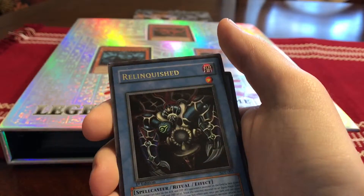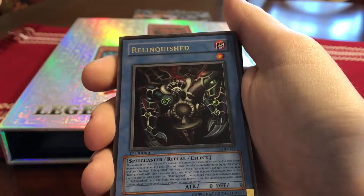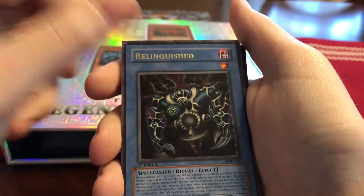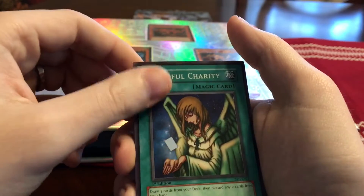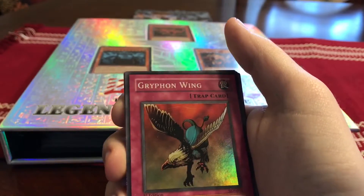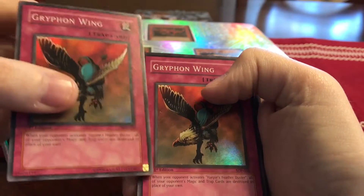I don't have the Red-Eyes Black Dragon for the starter deck for some reason — I used to. From starter deck Pegasus, we have a first edition and regular Relinquished, first edition Graceful Charity, first edition Griffinwing — got two first editions.